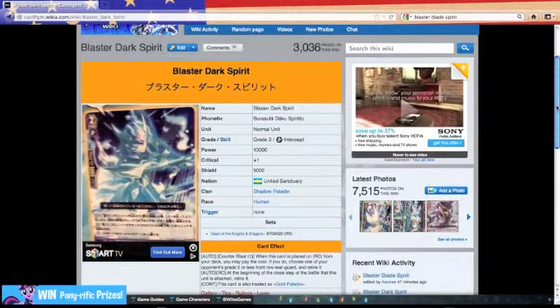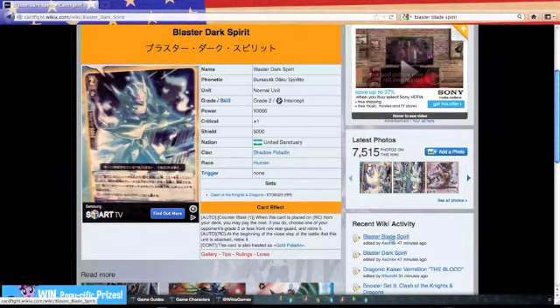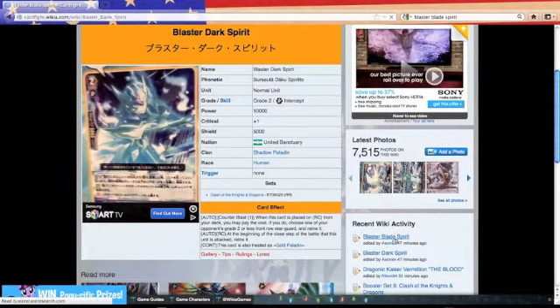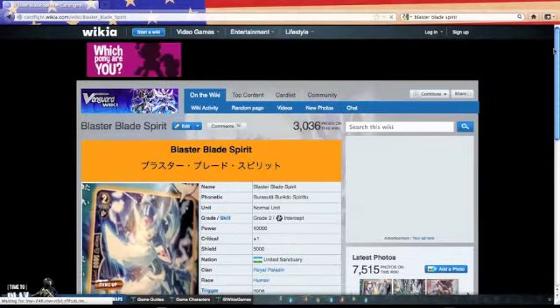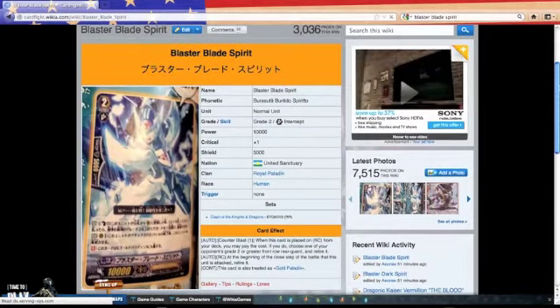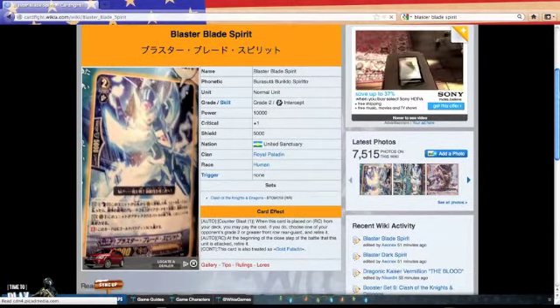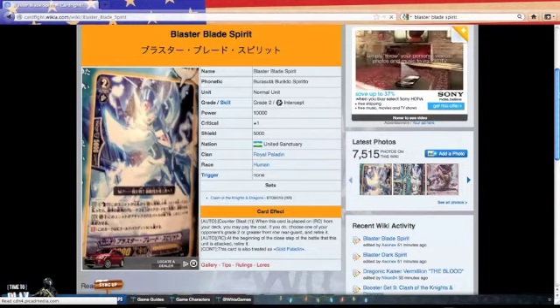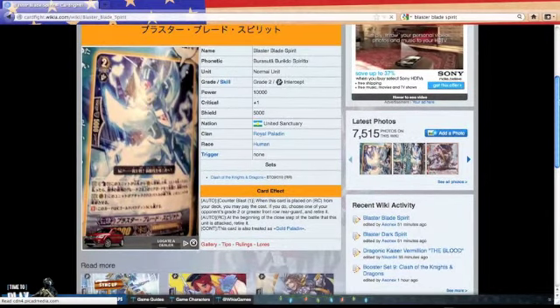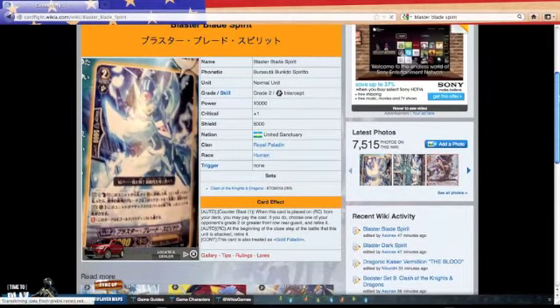As you guys can see there, we're getting Blaster Dark Spirit. And then, if you guys can see here, this is Blaster Blade Spirit. These are two pretty interesting cards, in my opinion, just because they have the same abilities as they did as Royal Paladin. They're grade 2, they're 10k beaters, and on top of that, they pertain to Gold Paladin as well.